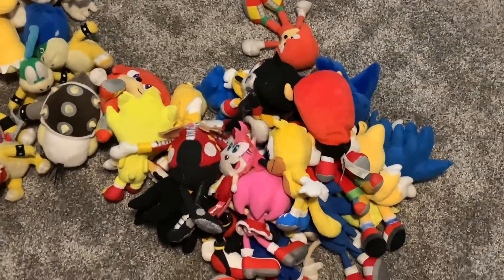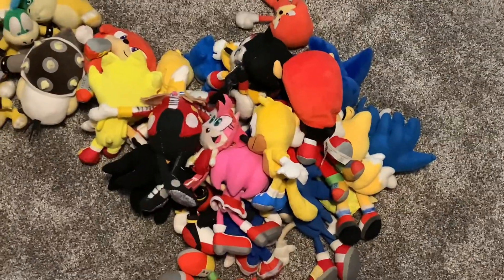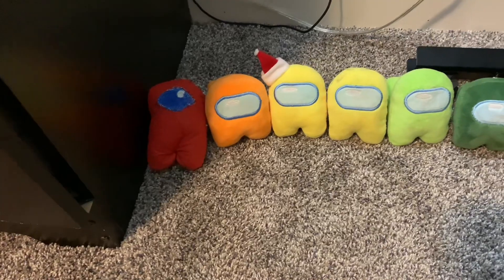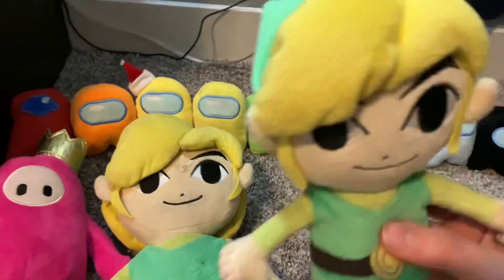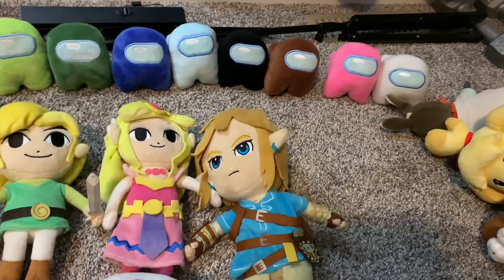That's it for Sonics. Now the last thing: my extra plush characters from video games. First my Among Us plushies — the red one's custom because I lost the original red one. For some reason it came with two oranges and they both had Christmas hats, so I took one hat off and left one on. Next we got my Fall Guys plush from GameStop, my jumbo Toon Link plush, my mini Toon Link, and my true Zelda — they're both the same size. Then I got Breath of the Wild Link and Tingle.